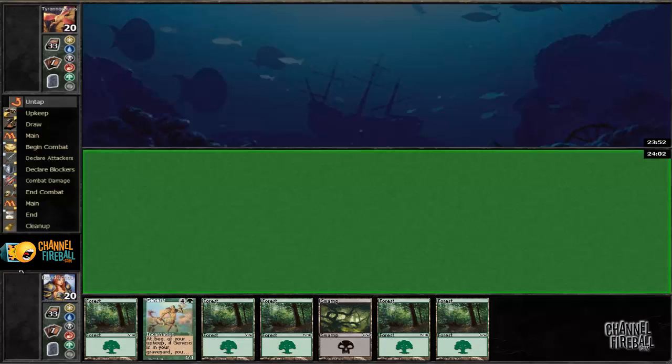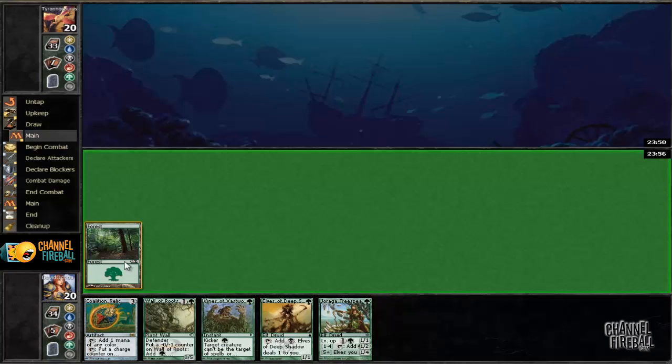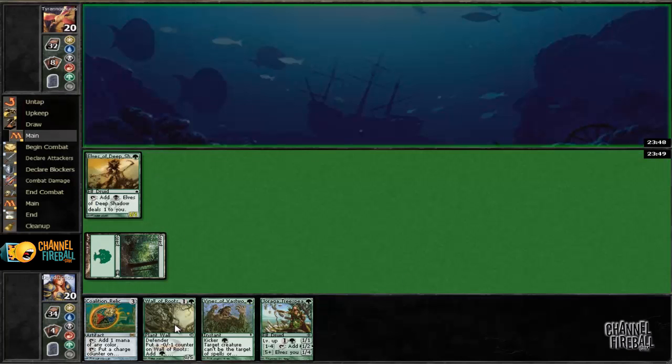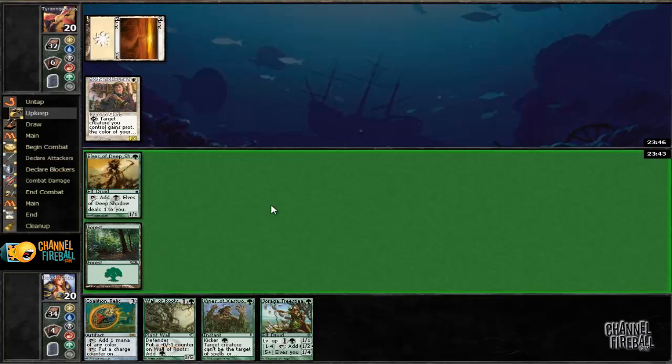We're going to probably mulligan this. This hand is better. So we're going to lead off with Elves of Deep Shadow, unfortunately. And then we'll play Wall of Roots into Draw a Tree Speaker.